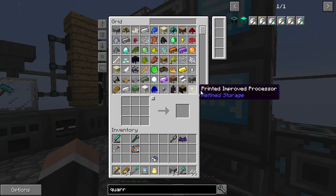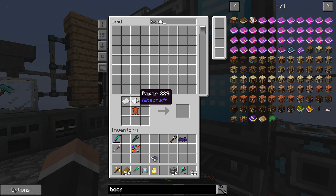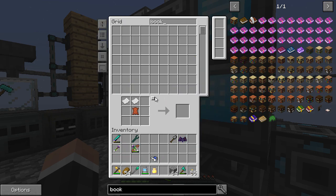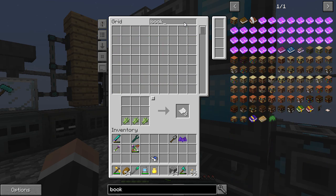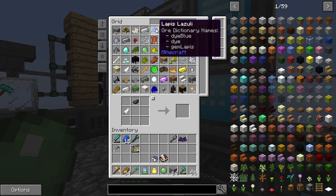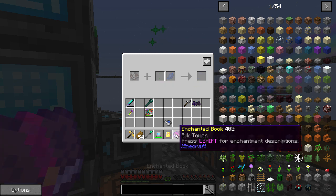Yeah, we can do that. Now we need to make a book. Am I out of paper? I actually need to at some point desperately make a farm for sugar cane and all of that kind of stuff. Only eight left - I desperately need to do that. Book, bam, there we go. Then we need one of these. Then we need a singular slime ball done. And we need 15 - there we go. Let's put it in there, bam bam bam. Silk touch book - lovely stuff.